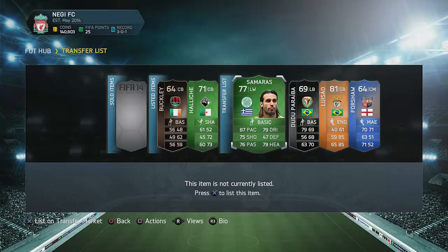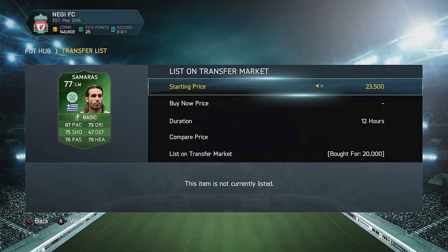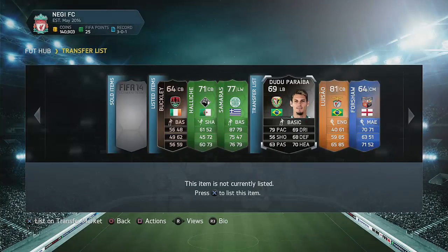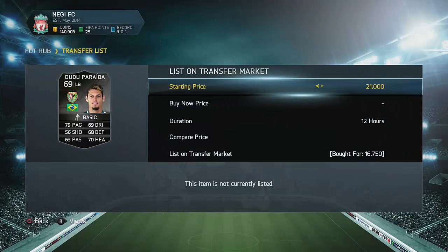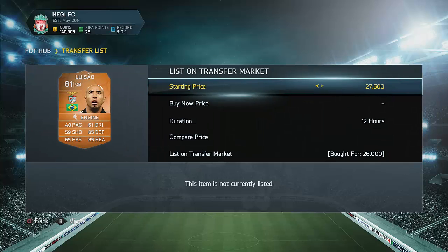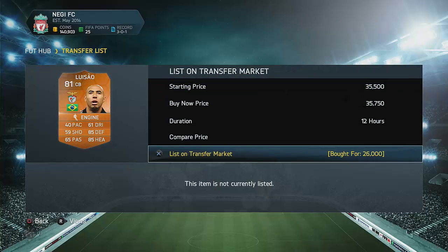With Haleesh, I could have listed him for more because he went for 65K — I thought I was a bit overpriced, but the next day he was going for 69K, so I actually sold him a bit cheap. That happens sometimes. Samaras I had to relist in the morning because he didn't sell the first time, but he did sell during that day.